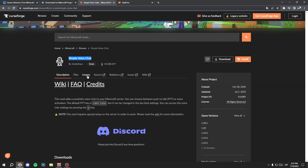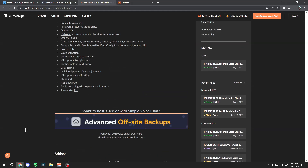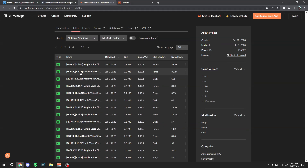On the Simple Voice Chat page you can see how it works — I'll show that at the end of the video. Click on Files and select the version you want. In my case Minecraft 1.20.1. Make sure you are installing the Forge version, not Fabric or Quilt. Check under mod loaders for Forge — for example, Forge 1.20.1. Click the three buttons and then click Download File.